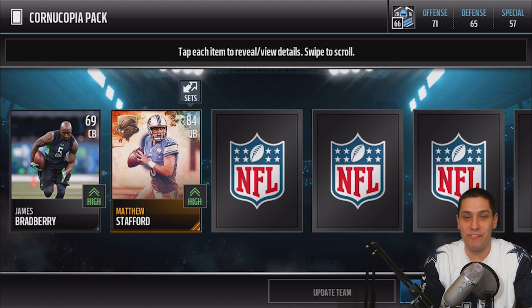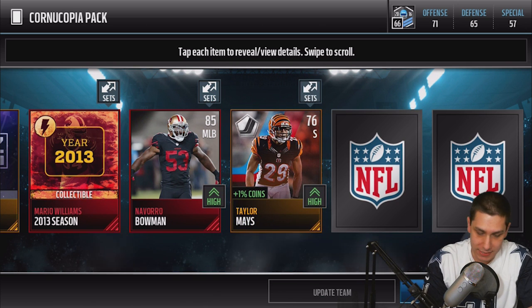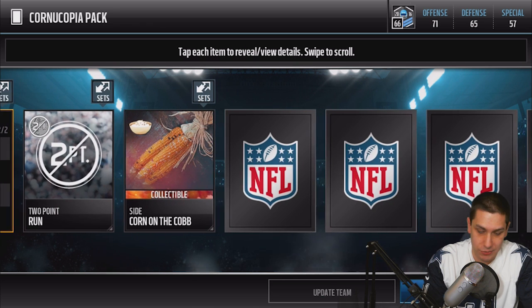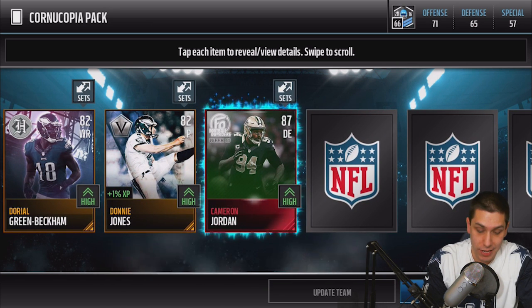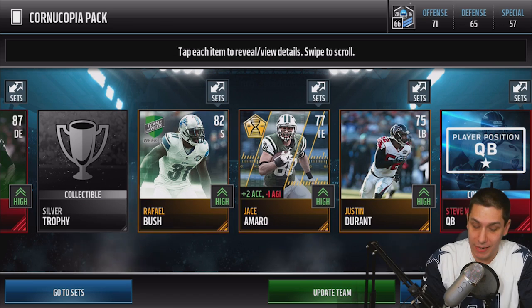We'll start off with James Bradbury — this is the fifth and final one, guys. Matt Stafford again — I think that's the second or third time we've pulled Stafford. Our Blitz collectible. We get a Mario Williams flashback collectible. We get a Navarro Bowman, 85 overall — unfortunately his season is over, but still a decent card. Journeyman Taylor Mays — he's been a player in previous Maddens that they gave boosted attributes to despite not being a great player, because of his monster combine numbers. He has 90 acceleration, 82 speed, usually nice hit power, though his coverage attributes are always terrible. Two-point conversion play there, a random Thanksgiving collectible. Dorial Green Beckham. Donnie Jones, a punter card. We get a Cameron Jordan Football Outsiders — at least it's an elite. Raphael Bush, Silver Trophy. We get a Jace Amaro, a Justin Durant, and then our Steve McNair player collectible.